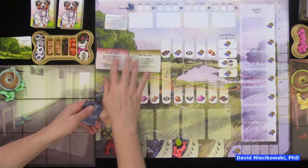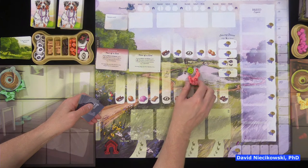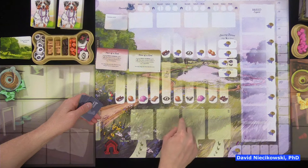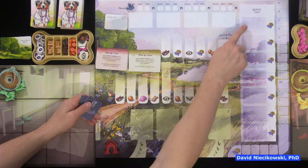We're going to have some secret objectives, and with a two-player game we're going to have an auto walker messing with us on the trail and in bidding on dogs. The auto walker will also have a kennel, which can impact our ability to get the most points.